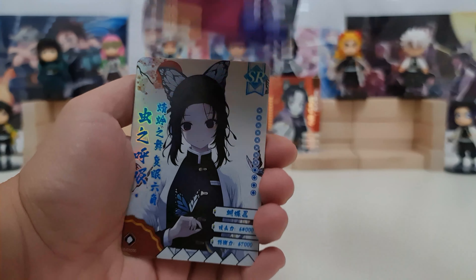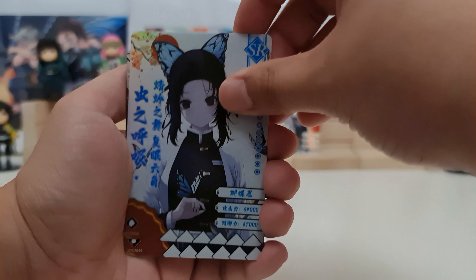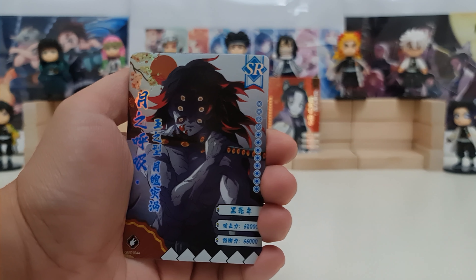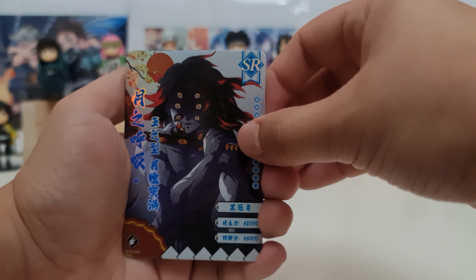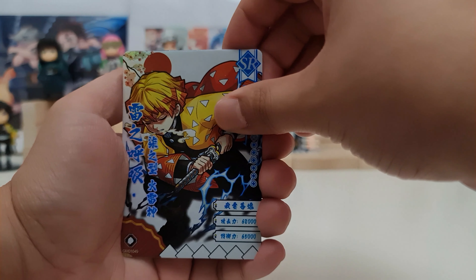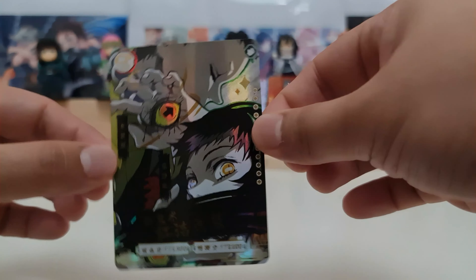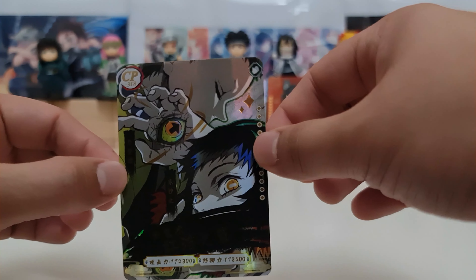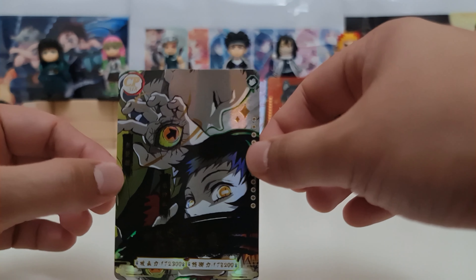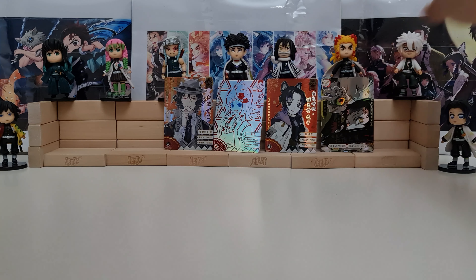Promo card — it's Giyu, the Water Hashira. Shinobu SR. Kokushibo, the Upper Moon One SR. Zenitsu SR, and our hit — we have CP! The first demon that Tanjiro defeated. It's the Arrow Demon and... I forgot what's the name of the other one.